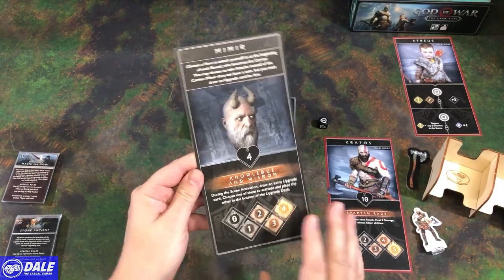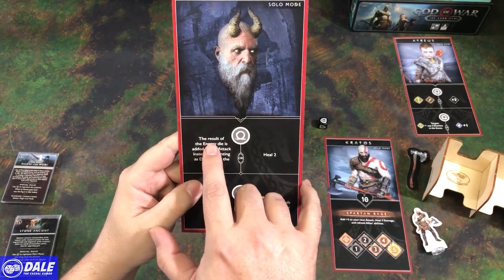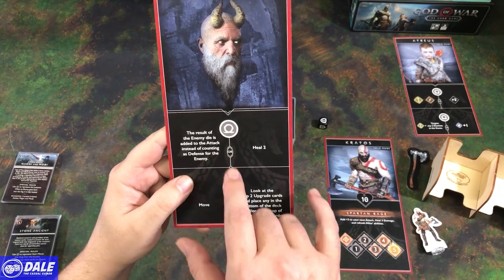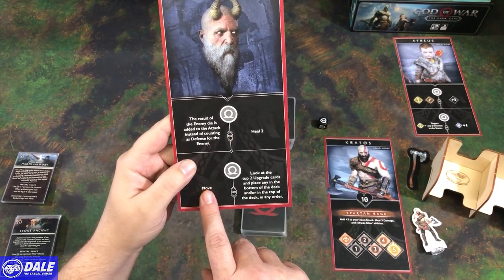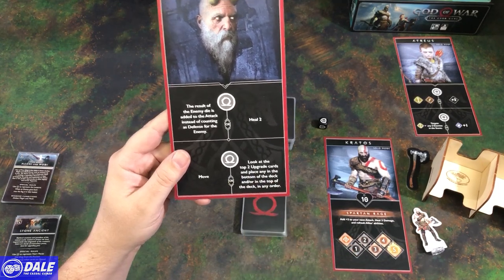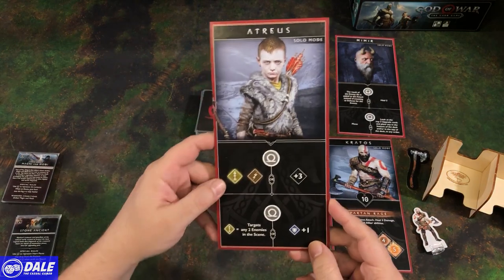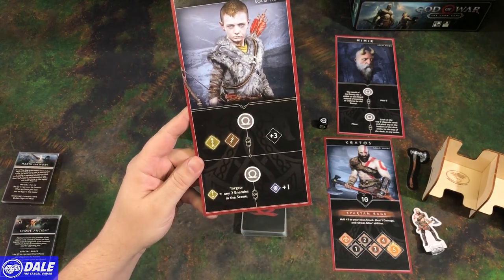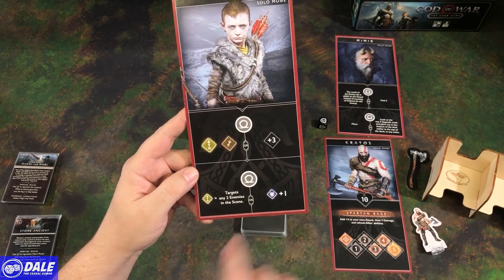We're using the back of the multiplayer card. Each of these allies gives us two abilities with an either/or. For Mimir, we can either use the result of the enemy die added to the attack instead of counting as defense, or heal two. His other ability lets him move twice in one turn, or look at the top two upgrade cards and rearrange them. For Atreus, we can do a ranged attack with stun or get a plus three modifier, or a ranged attack targeting any two enemies in the scene, or defense plus one.